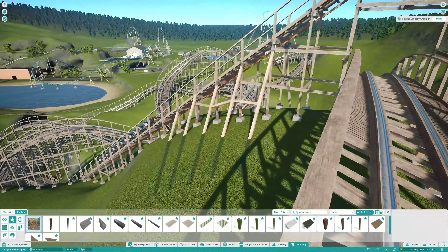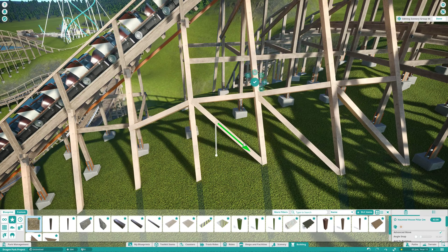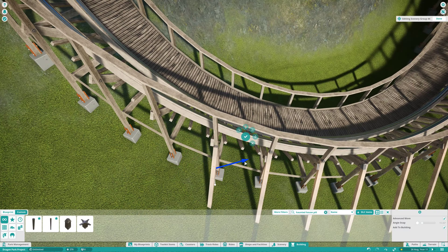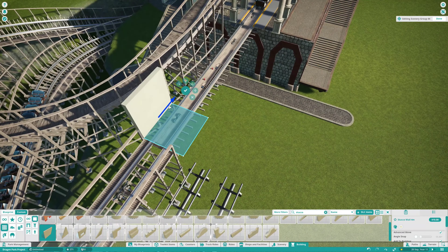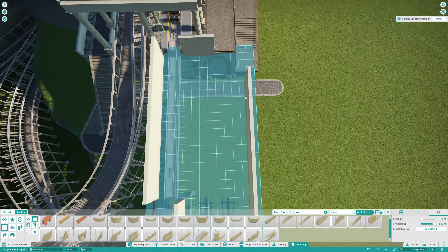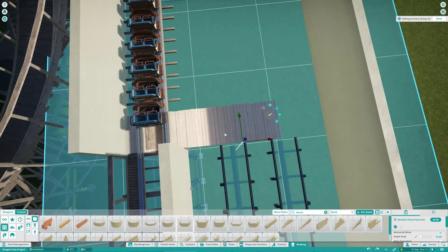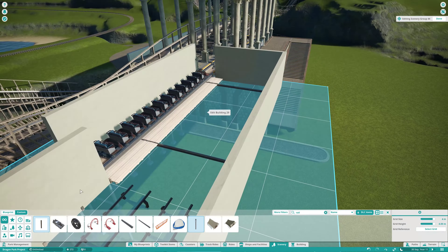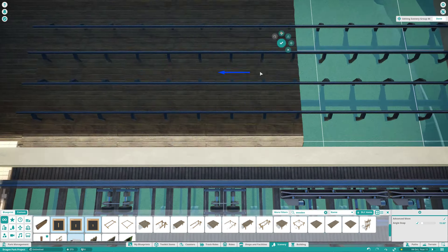What we get into here is a job I didn't finish in this video: custom supporting this coaster. Yes, I'm going to attempt to custom support this GCI, and I'll tell you — custom supporting wooden roller coasters is just not fun. The in-game supports are actually quite decent for most coasters, but not for GCIs, because they have these very angled structures and the supports in Planet Coaster are very blocky. I ended up kind of regretting it because I wasted a whole lot of time and only got about 5% done. I don't know if I'll ever really finish it, but I'm going to try.